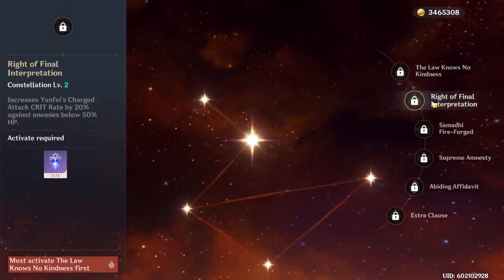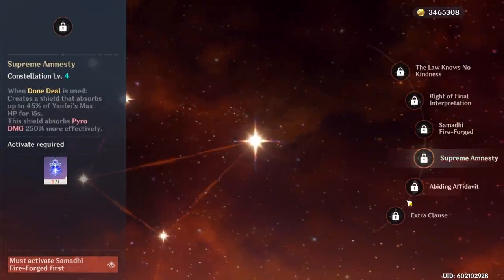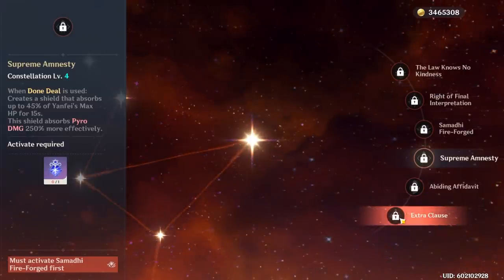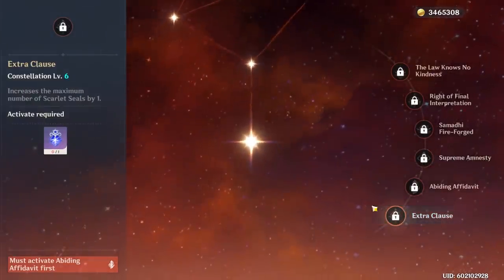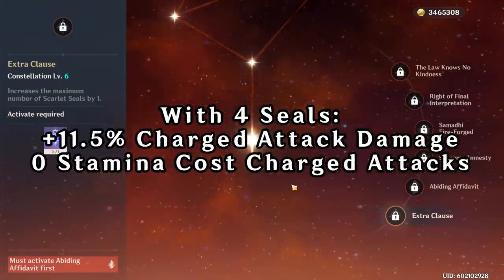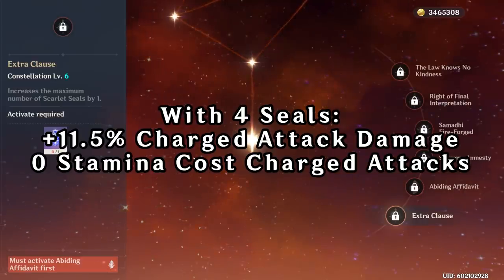Yanfei's Constellation 2 is a nice damage increase if you're hitting an enemy with less than 50% HP. Her 4th Constellation looks like a nice quality of life upgrade that allows her to face tank some stuff when she uses her burst. And finally, Yanfei's 6th Constellation is the big one, both increasing her charge attack damage by 11.5% and reducing her charge attack stamina cost to 0 with 4 seals.